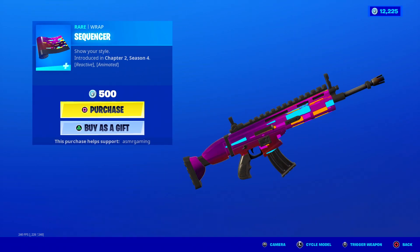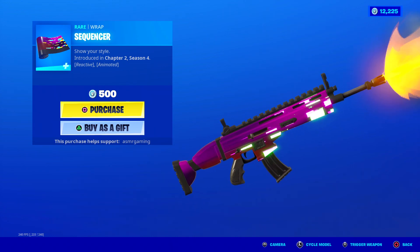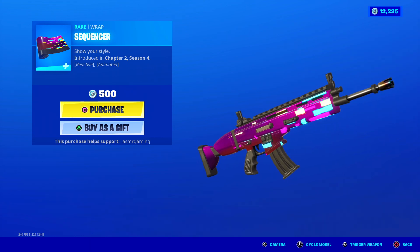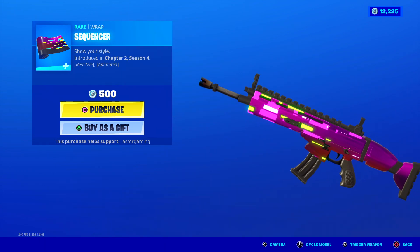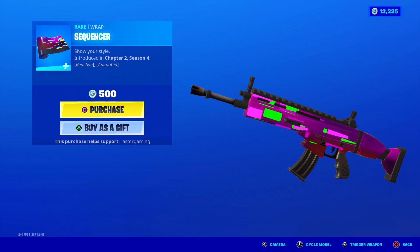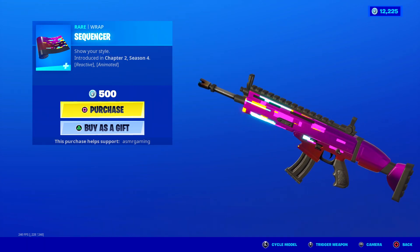Over here we have the new wrap Sequencer — it's reactive and animated. That's a nicely animated wrap; looks cool. When you shoot, it kind of lights up and changes colors. I think this is one of those music-reactive wraps, maybe when you emote or get kills — it might react in-game as well, not just every time you shoot. I like wraps like this; this is a pretty good one. Let me know in the comments what you all think of Sequencer. It wasn't letting me zoom in for a second, but yeah, that's a nice wrap — I like it.